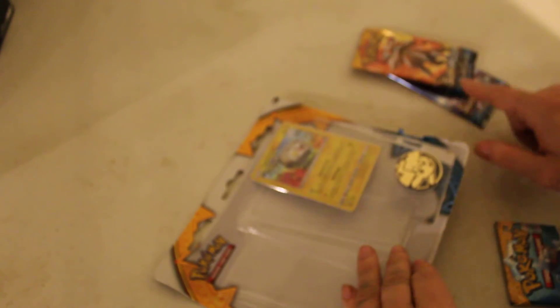Seems like they stuck some tape on these two packs over here — don't know why they would, but that's what it looks like. And now Pikachu is being stubborn and doesn't want to come out of the box — just like how the real Pikachu from the anime doesn't want to go in his Pokeball. So we've got kind of the opposite thing going on: Pikachu from the anime doesn't want to go in his Pokeball, but Pikachu the coin does not want to come out of the package.